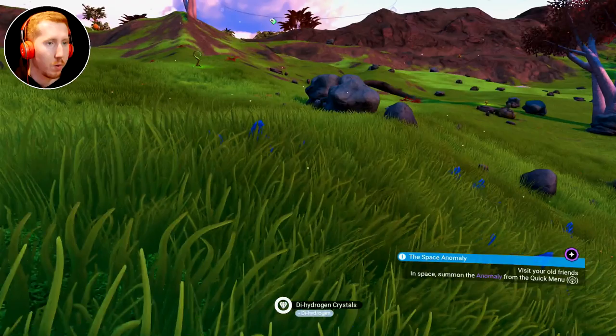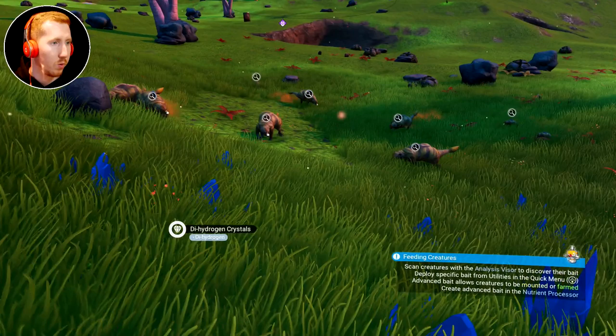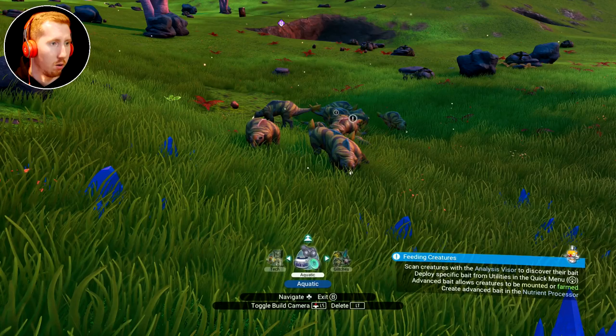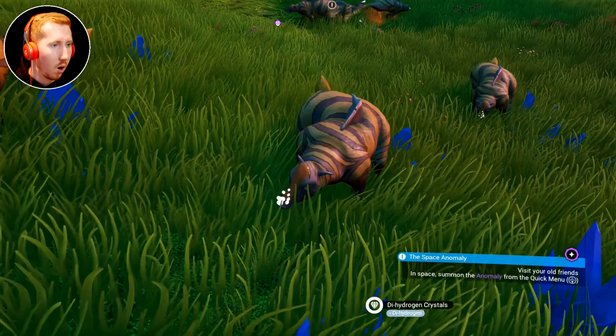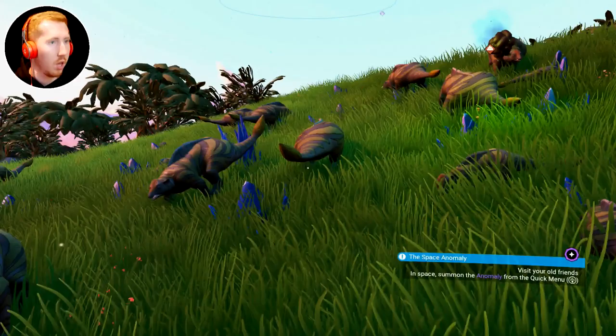I want to go and customize my character at some point too. I think I need to use advanced bait — one of the last categories. I'm waiting for it to pop up to say I've tamed a creature. Oh my gosh, look at his little bioluminescent nose thing! Oh, that's very cool. Look at them — they definitely look a lot smoother.